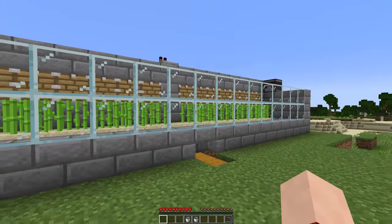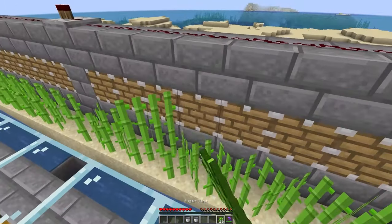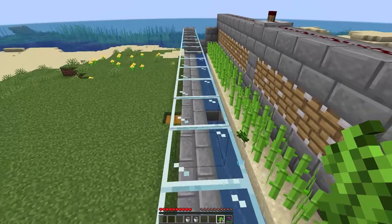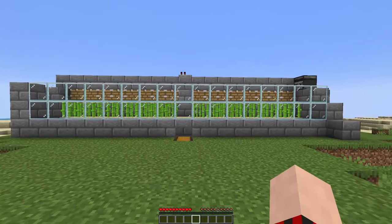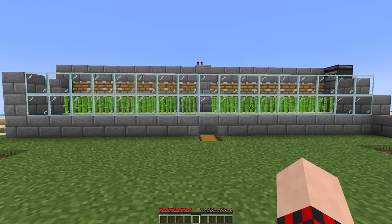At the very end your build should look like this. To test it, place down some random sugarcane and then place another sugarcane in front of the observer — boom, it goes right into the water and into the chest. And you are finished! Make sure to check out my 45 facts about Minecraft 1.19 video and join the Discord linked in the description below. Have a great day!